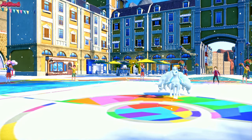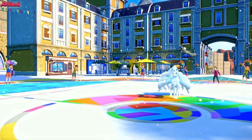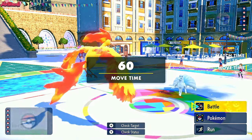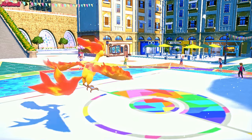We get Meow Scarada out of there with a U-Turn and get a free switch on their Ninetales. We can go Moltres to put pressure and stop an Aurora Veil. Although I feel like they still go for Aurora Veil despite that. Let's go for a Flamethrower anyway to see if they do. They withdraw - they don't want to get Flamethrower, they don't want to get roasted.